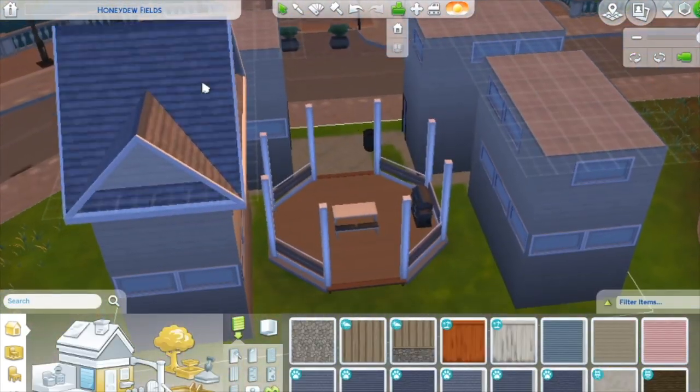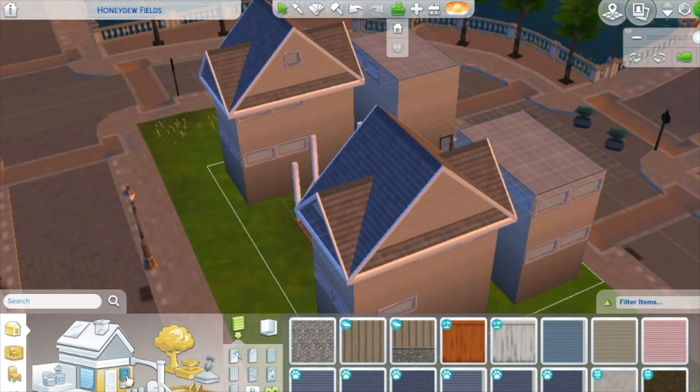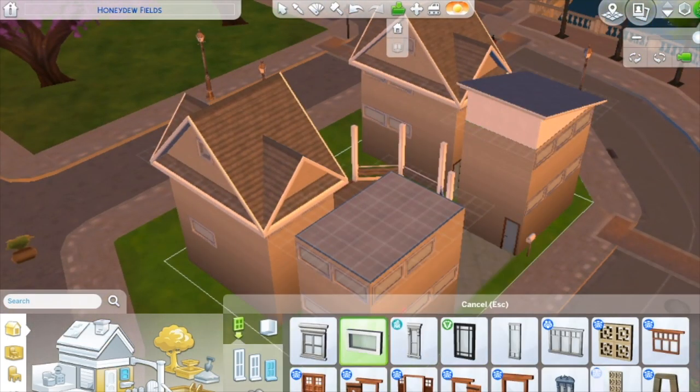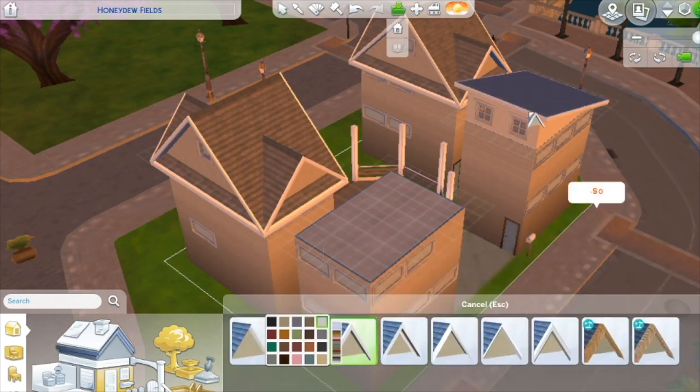After that we go back and put all the little details on everything — a little roofing on everything. So that essentially, guys, is the build. We're just adding roofing right now. I add a couple of trees in the way back eventually, just to make it look really homey and not too out there, but that's really it.